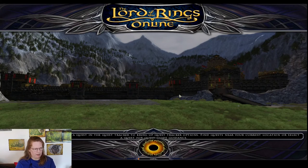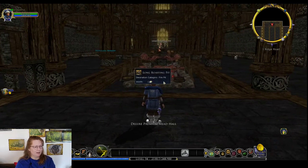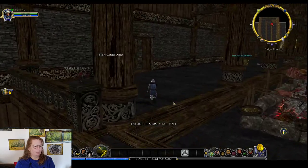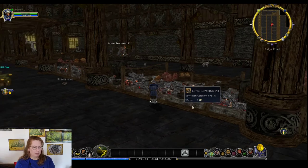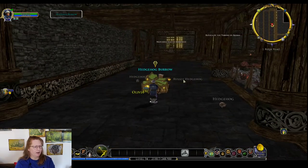Have we been in the Mead Hall yet? I don't think we have — we started to but got kicked out on the first run through. So we're going to take a look around. The middle is a whole set of a new type of hook — that can be a fire pit like this. There are a couple of different types of fire pits. You could do tables and benches — you've got a lot of options there. Hedgehog burrow — we have to say hi to the hedgehogs!